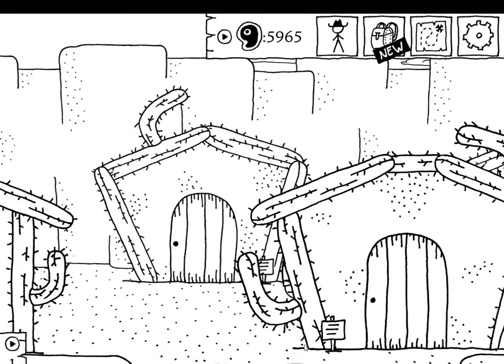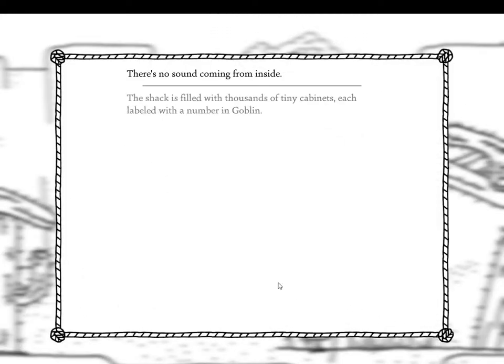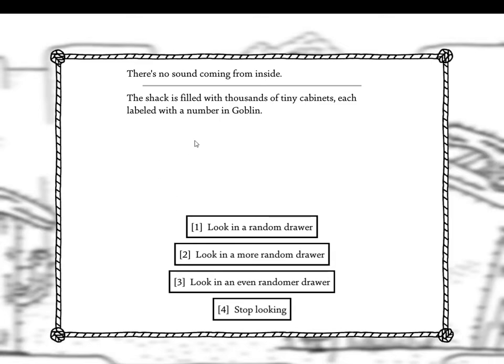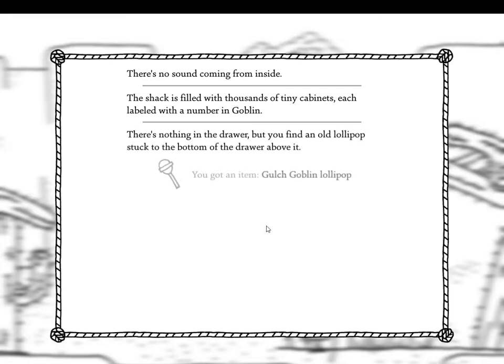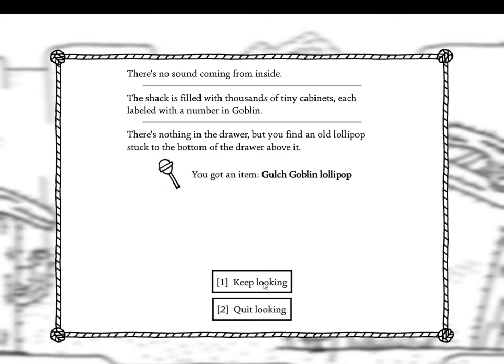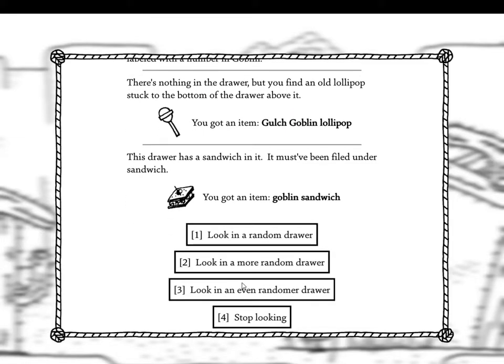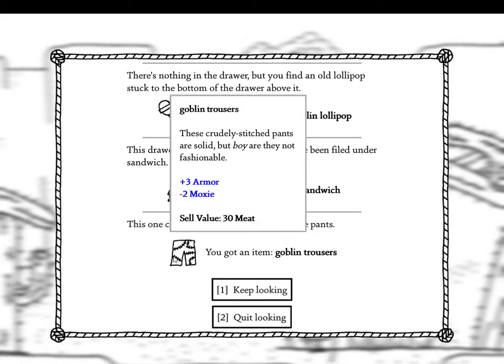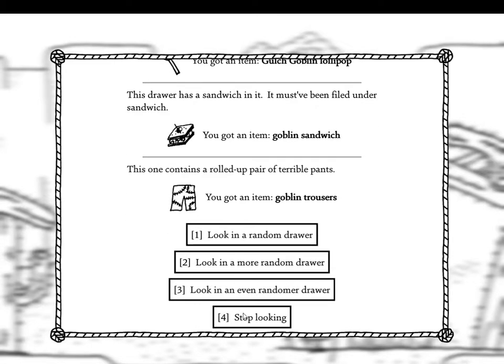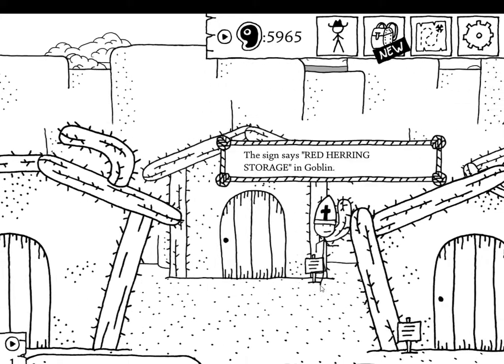So if we don't really care about the other stats — storage shack is filled with thousands of tiny cabinets each labeled with a number in goblin. Nothing in the drawer but you find an old lollipop stuck to the bottom of the drawer above it. Keep looking — goblin sandwich and goblin trousers. So basically if it's a goblin item it's going to boost something but suck at the others.